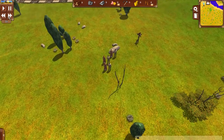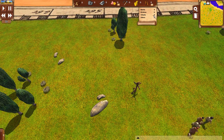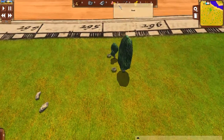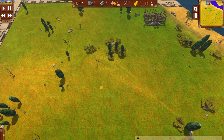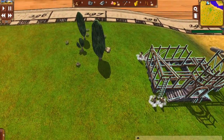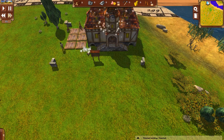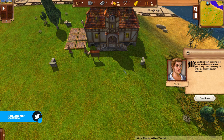All right, we'll speed up time. These are our six villagers — six adults, no children, no infants, no elders. We have no food but it's just there at the start. As you can see they start building the town hall with what they have in their pockets. We'll speed up time — bam, that was quick.